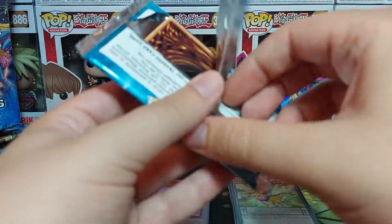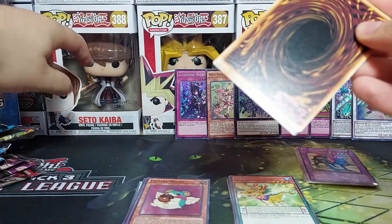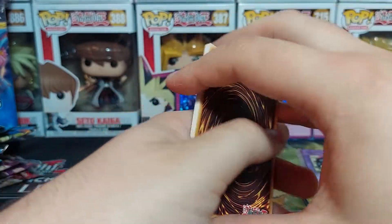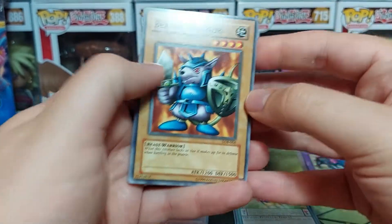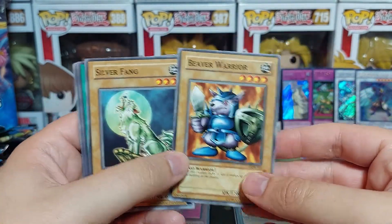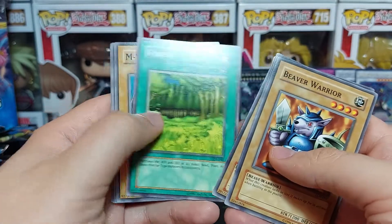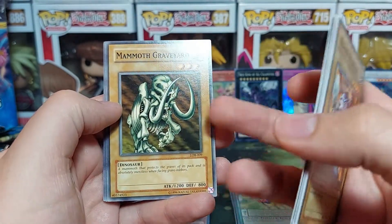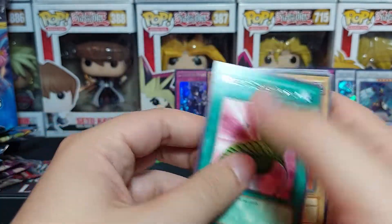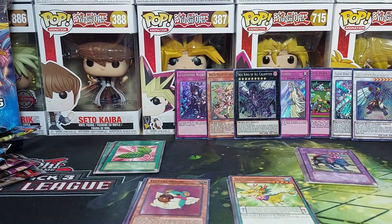Let's open our final pack of the day — come on cards, let's go! Give us the foils! Beaver Warrior, Silver Fang — a lot of Yugi stuff — Sogen, Still Ogre Grotto, Forest and Warrior, Mammoth Graveyard, Book of Secret Arts, and Goblin's Secret Remedy. We got squat. So that's a lot of money lost.